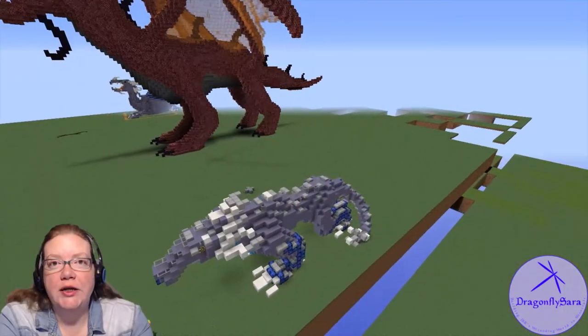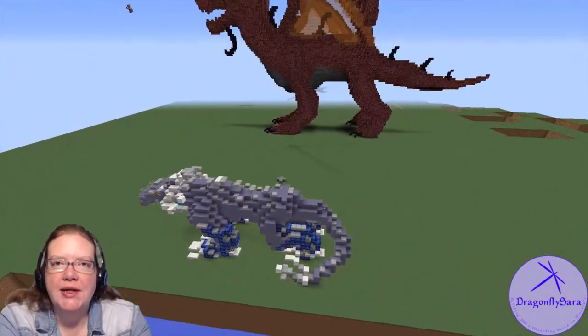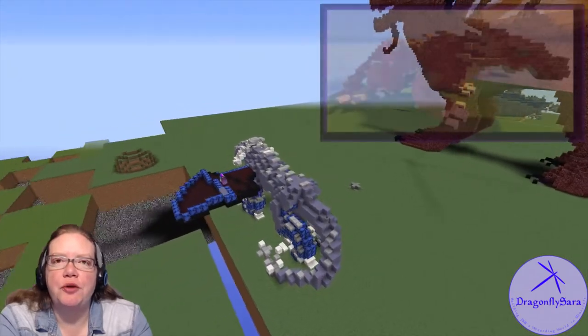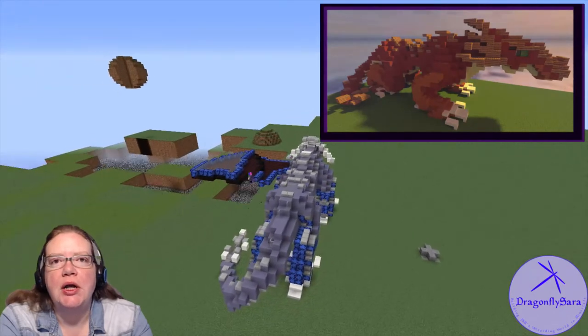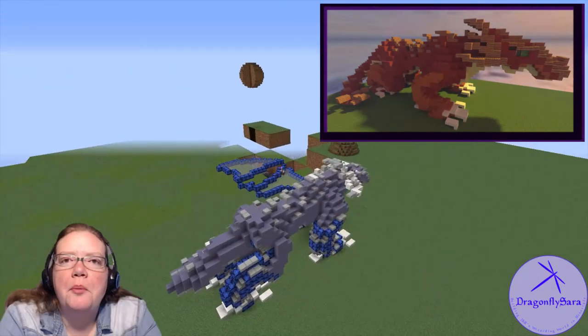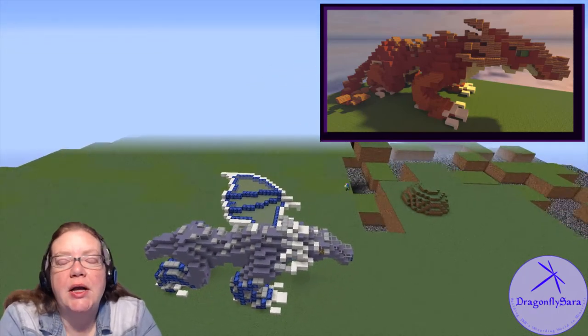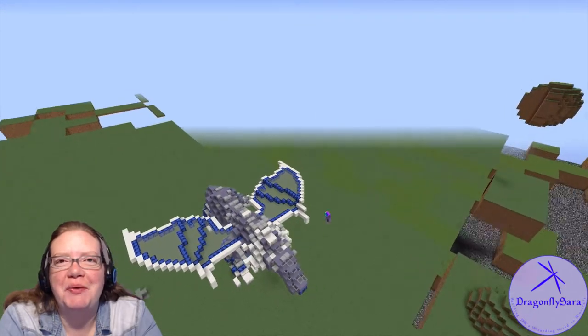Our first dragon to be modified is the Swedish Short Snout. It was selected by Cedric Diggory during the Triwizard Tournament, and it is described as being silvery blue with long pointed horns. Up in the corner, you'll see an image of the original dragon used for this. I lost some of the replay files, sorry about that.